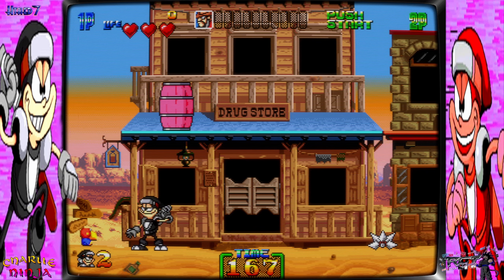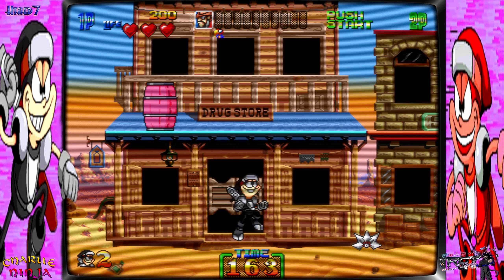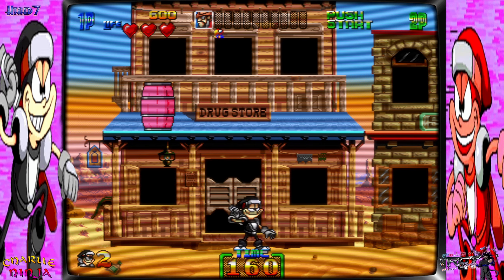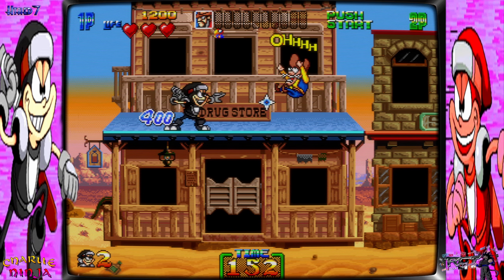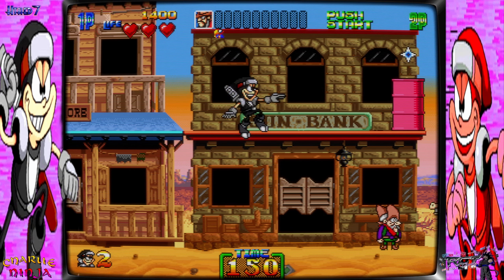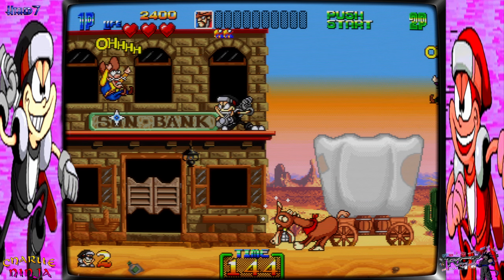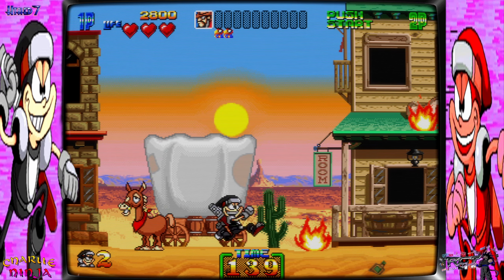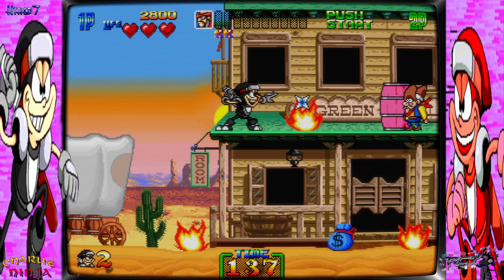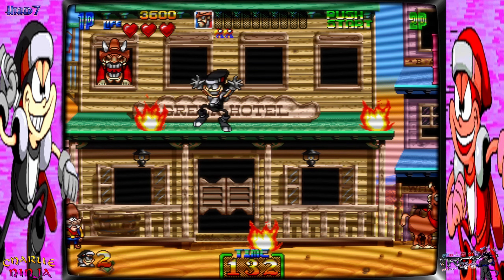Okay, so I have attack button on A, jump on B — simple enough. And you have the stealth when you press both of them. I see there's a timer in here, so let's get to it. It has a nice double jump to it as well, which is kind of cool.